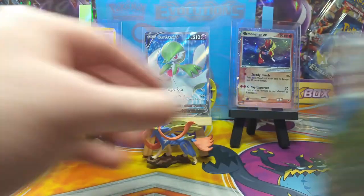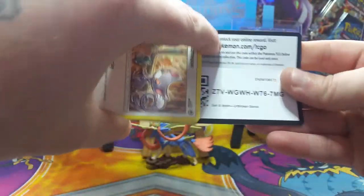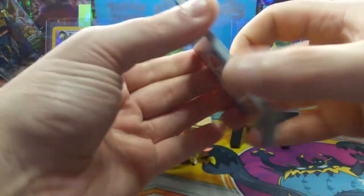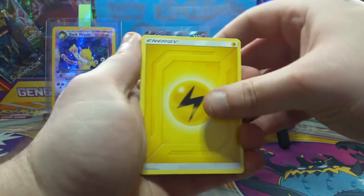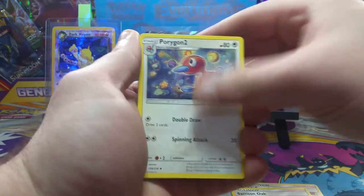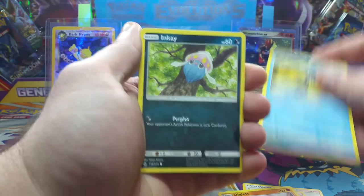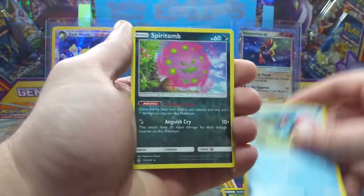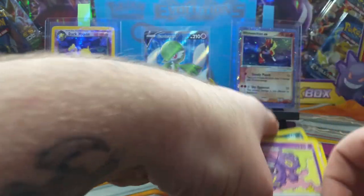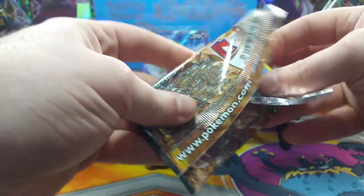We are jumping into Unbroken Bonds — I love Unbroken Bonds. One, two, three, four. Starting off with a lightning energy. We got Glamow, Diglett, Poliwag, Tentacruel, reverse rare Spiritomb, and a regular rare Weezing.